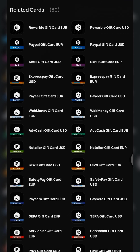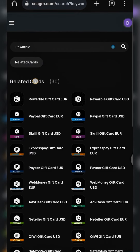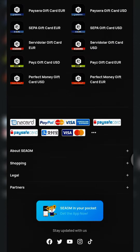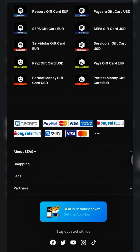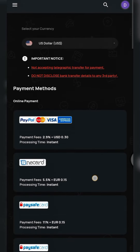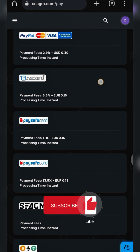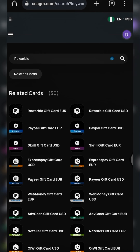In my previous videos, I made a video about SEAGM — I'll provide the link in the description box. SEAGM is a platform where you can purchase various gift cards with your bank card, PayPal, and other payment methods. As you can see right here, they have several payment methods — you can pay with your card, PayPal, and all that. These are the fees attached to each payment method.